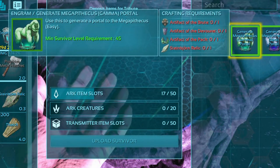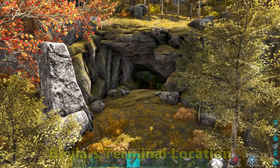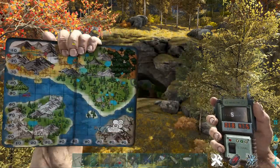Without further ado, let's get straight into showing you where to find them all. I'll show you the mini boss locations first. The location of the cave to Baylor's terminal is 3.8 latitude, 47.5 longitude. Here's our location on the map.